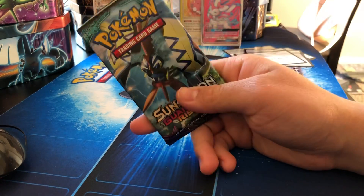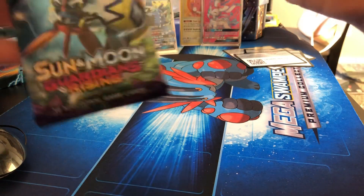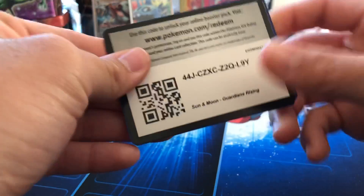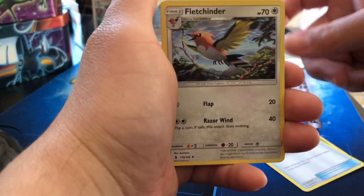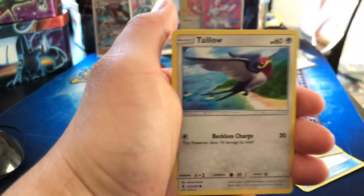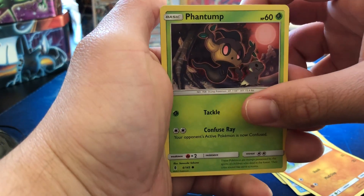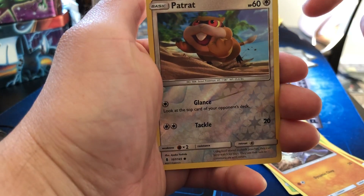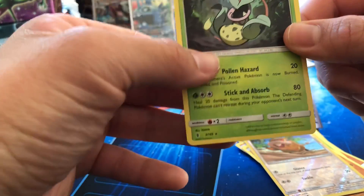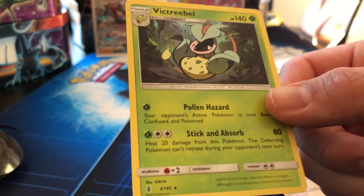Alright, last pack. Got a metal energy, Multi Switch, Fletchinder, Alolan Graveler, Taillow, Carvanha, Barboach, Phantump — I think I've gotten one of these in every pack I opened. A reverse holo Patrat and a regular rare Victreebel — looks pretty cartoonish. Not too bad.